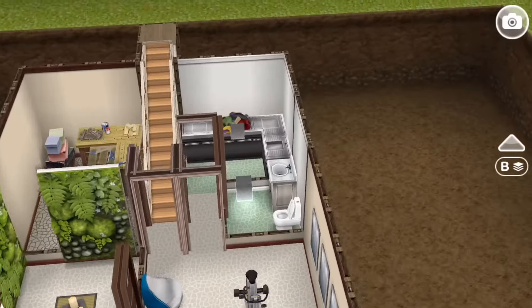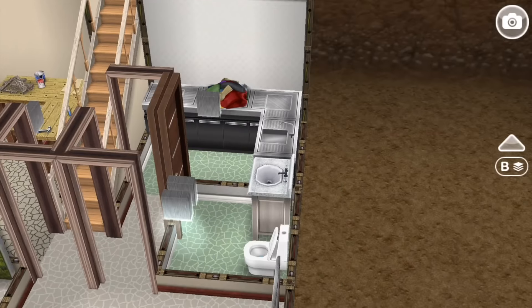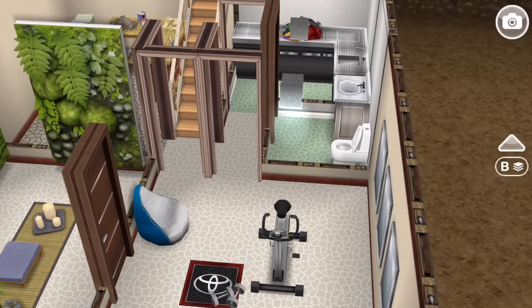With older houses especially, the plumbing is already there. You can just turn the plumbing that was going to the washing machine, add a little extension, and you've got your half bathroom — which is probably what these Sims did.